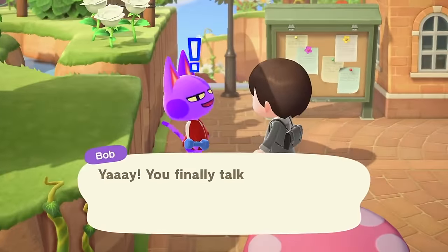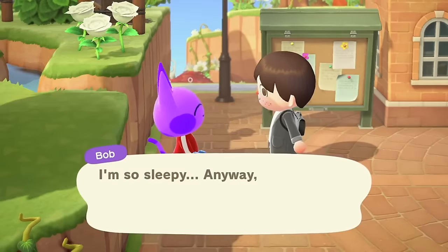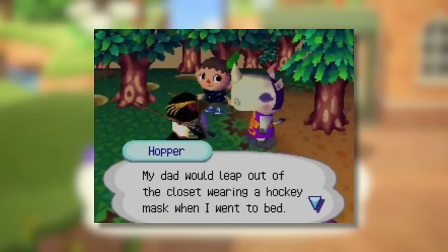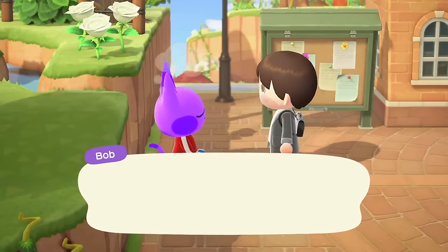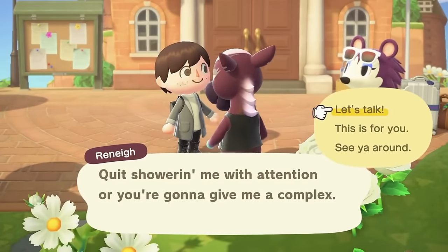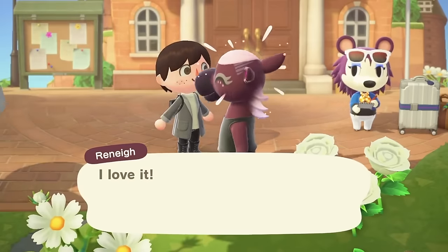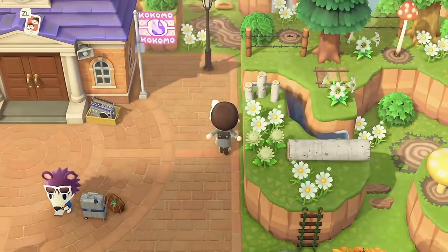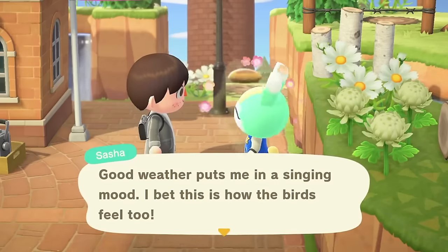One of the most common and enduring complaints about Animal Crossing New Horizons is that the villager dialogue just doesn't seem that good and villagers often repeat what they say quite a lot. I definitely agree that dialogue in many past Animal Crossing games was a lot better — there just felt like a lot more of it. However, I actually don't believe the dialogue in New Horizons is nearly as bad as a lot of people seem to say. A lot of dialogue in the game is honestly very situational and you have to do certain things to be able to see it — you won't get all the interesting rare dialogue just by chatting to your villagers as you see them around the island.